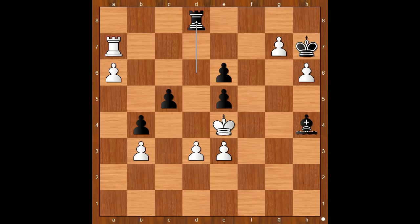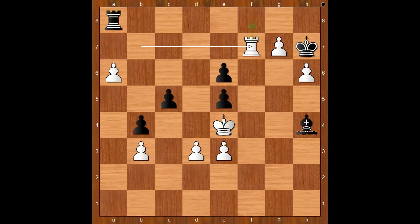For entertainment purposes, I will show you just my line. Rook to d8, rook to b7. If rook to a8, then rook to f7. And what now? If rook takes on a6, rook to f8. If king takes on h6, then rook to f8, and white wins.